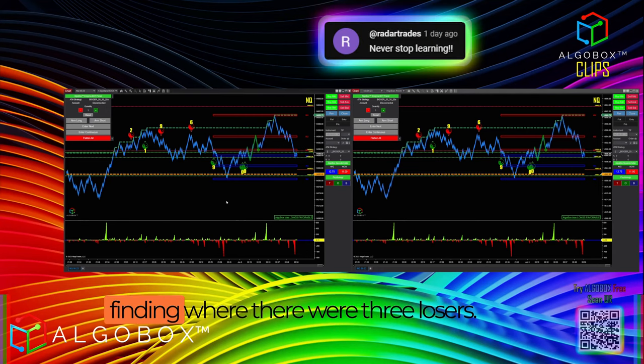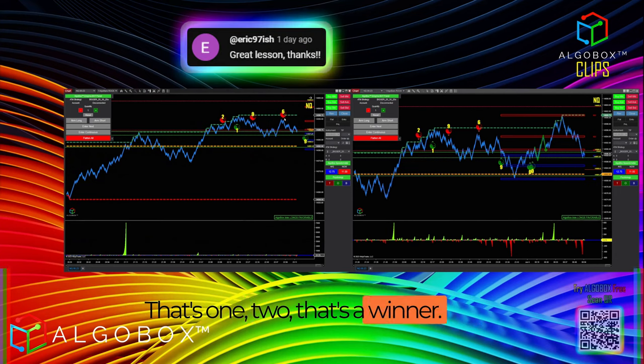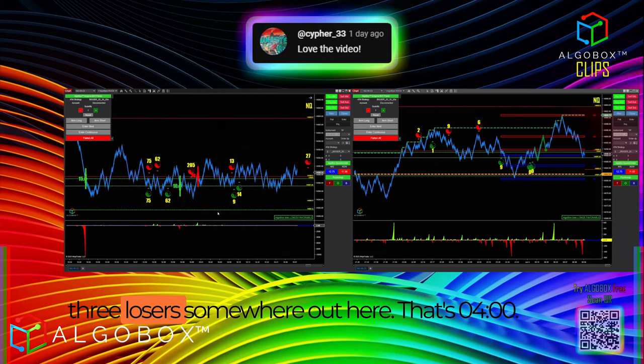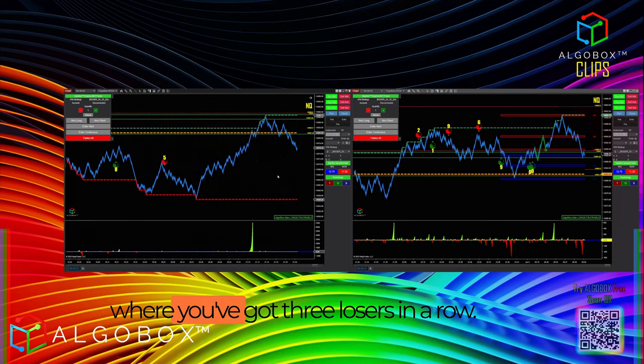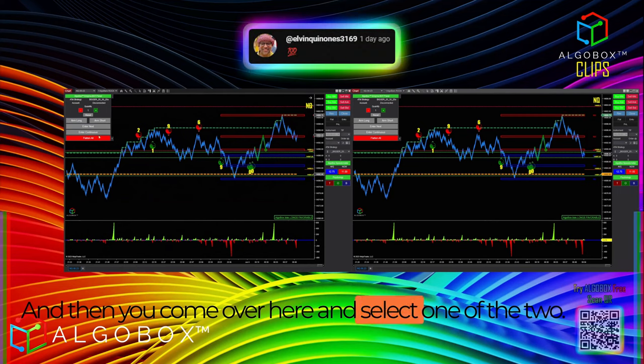You should be coming back here and finding where there were three losers. So I would come back and go: there's a loser, there's a loser — that's one, two — that's a winner, so I can't count it there. Scroll back and find three losers somewhere out here. That's four o'clock, so go to some point of the day where you've got three losers in a row.